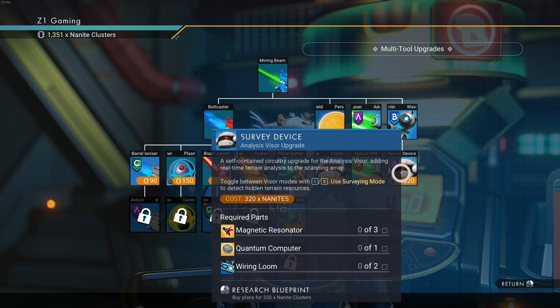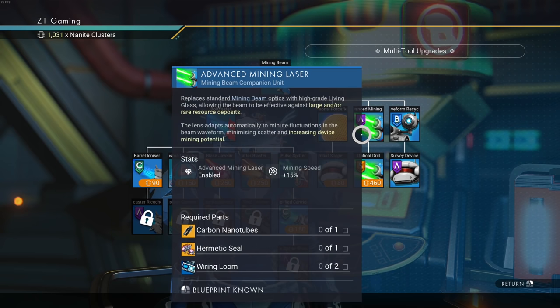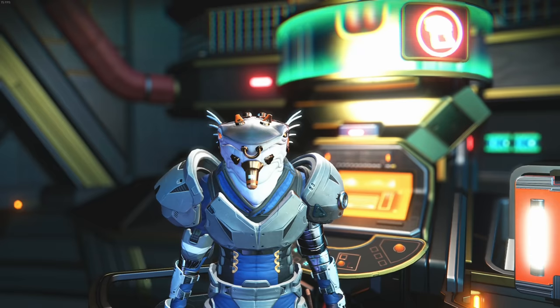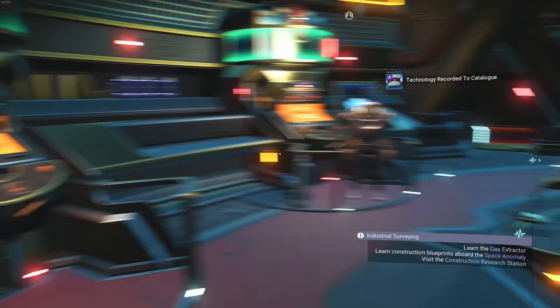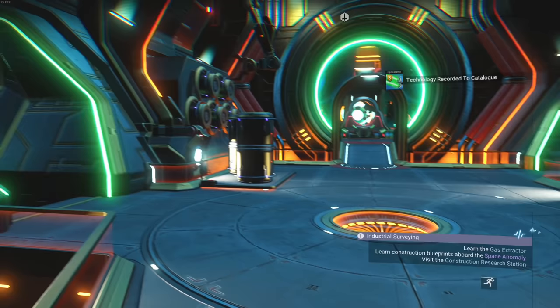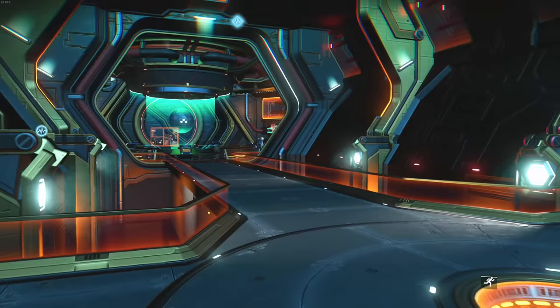We're going to do a lot of resource gathering. I consider spending 460 nanites to make the mining beam 50% faster — that's probably a no-brainer, so let's get that. We got the stuff we want. Now back down to the base — we need to actually install the survey device.